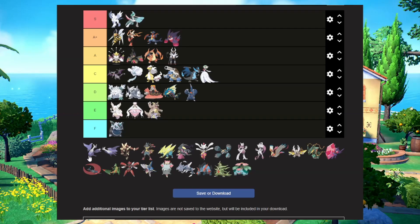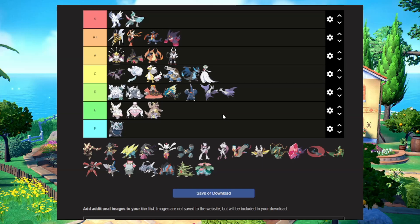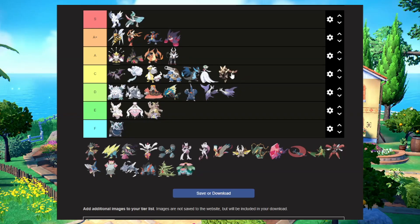Mega Latios and Mega Latias are pretty cool. I'm going to put them in D tier, but they're both kind of the same thing. Honestly, I'd rather the color schemes of the old Pokemon — if you left the color schemes the same and maybe gave them purple streaks, that'd be pretty cool. Mega Lopunny I'm going to bump up to A tier. It looks like it's going to take everyone on in a fight. I think it takes Lopunny to the next level, which is exactly what we want.